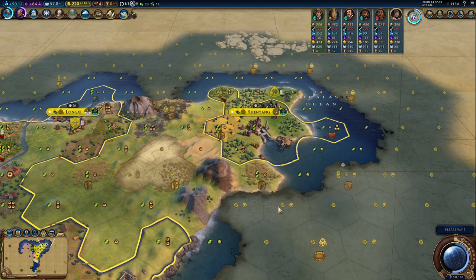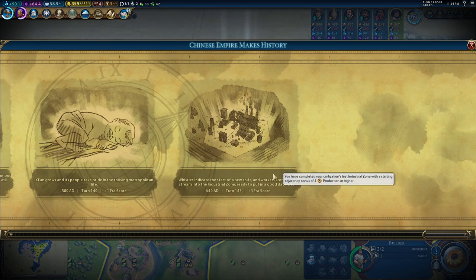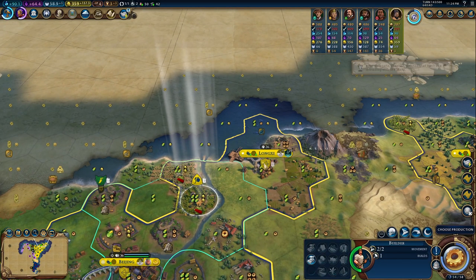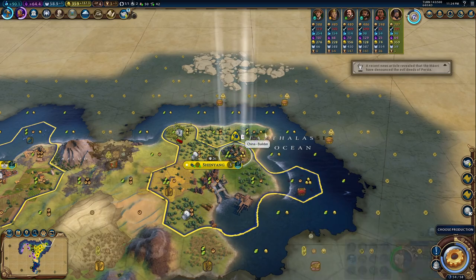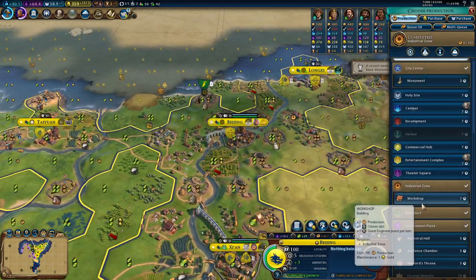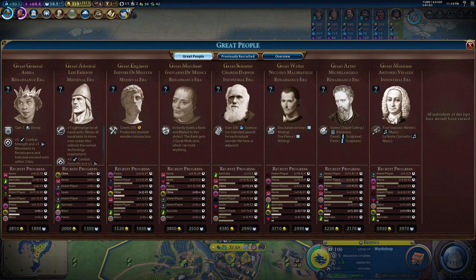So we keep making money. And here we have so much. One turn. We now have the industrial zone in our capital. We build the workshop.